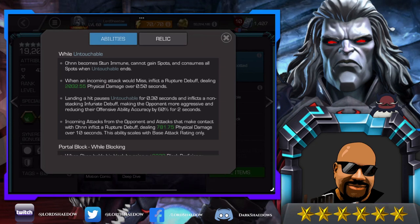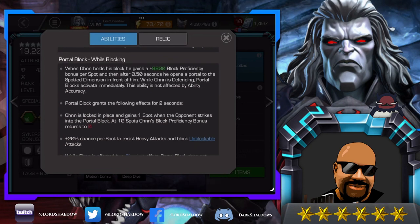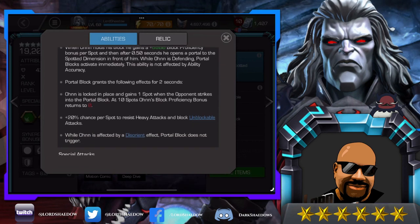Incoming attacks from the opponent and attacks that make contact with Owen inflict a rupture debuff dealing physical damage — all of this is while he's untouchable. Basically, when you go untouchable, that's when you want them to attack you. Portal block: this is basically when he's blocking — he holds his block and gains 8800 block proficiency bonus per spot, per spot. After 0.5 seconds he opens a portal to the spotted dimension in front of him. Portal block grants effects for two seconds: he's locked into place and gains one spot when the opponent strikes into the portal block.